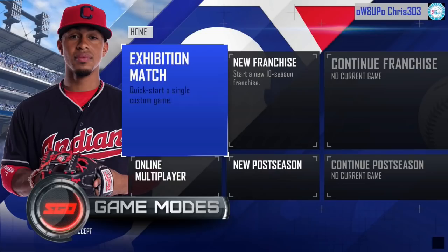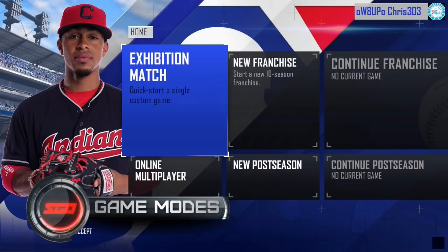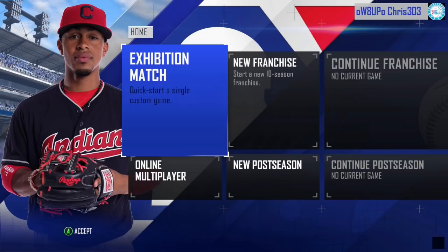Once you enter the main menu, you're greeted with the basic modes you would expect in a baseball game: exhibition, online, franchise, postseason, home run derby, and the ability to check out the roster, which I've gotten two updates for in the last two days, which is good.